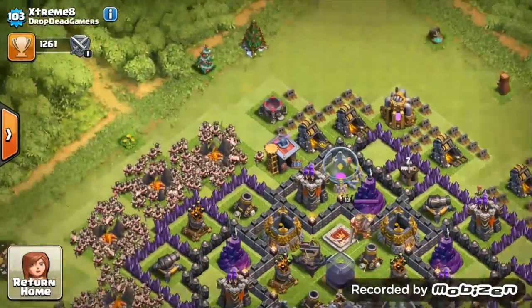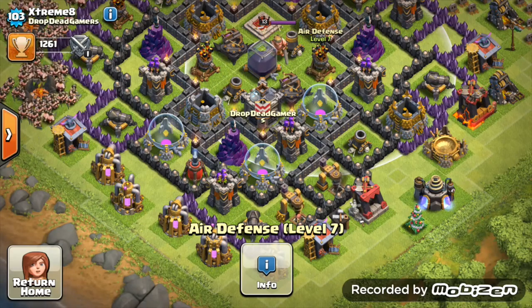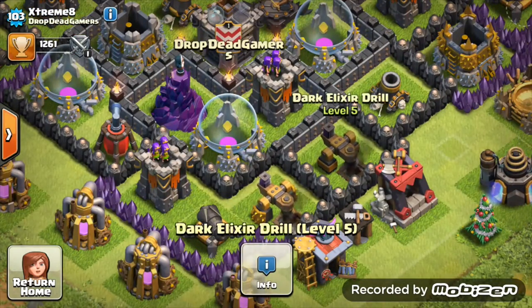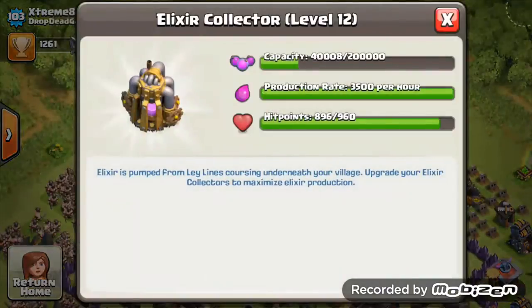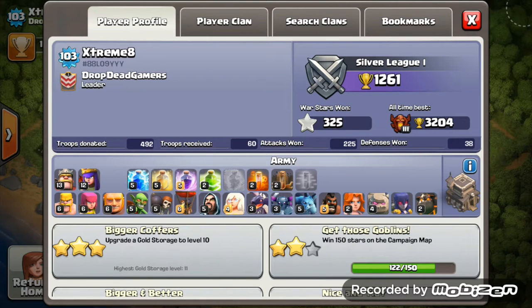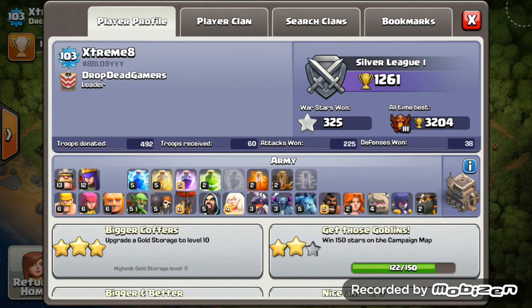Get both air sweepers to at least level 4, and when you have spare loot get them to level 5. My main priority for you is getting those walls to level 8 — get them off level 7. Your king is level 13, just get him to level 15. Queen going to level 13 — I'm assuming you're doing them one by one. I go five levels up on the king then five levels up on the queen. When you have spare elixir, get that gold storage upgraded — about 500,000 elixir so it's not too much. Also upgrade that dark elixir drill when you have a spare. Get those healing spells to level 6 and you're done for spells until Town Hall 10.